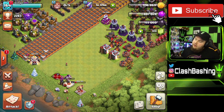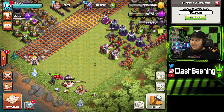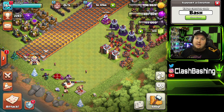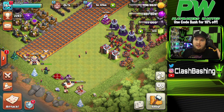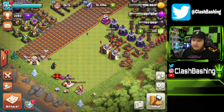Hopefully you guys enjoyed the video. Don't forget to subscribe and leave a like. It was a fun time — tough and challenging, but we got through there with the Queen Walk Lalo. Let me know what you guys thought and what you guys are using to complete the lava hound event. Are you using something like that? Are you excited for the hero event?